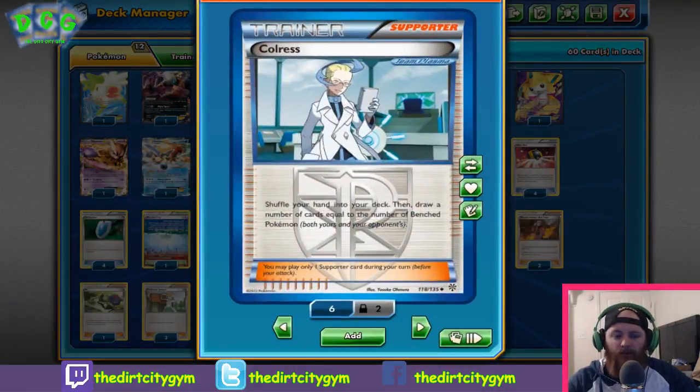Next we've got one Colress, one of the best draw supporters in the game — you shuffle your hand into your deck and draw one card for each Pokémon on each player's bench. Early game it's not super strong, but mid to late game you can really be drawing up to ten cards. It's one of those you want in the discard pile whenever you can get it so you can use it later in the game when it's crucial.